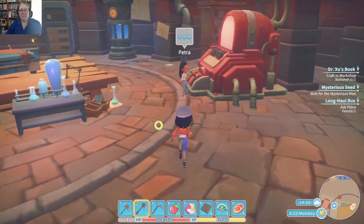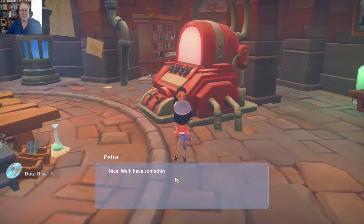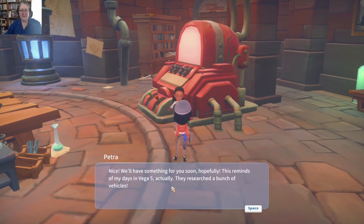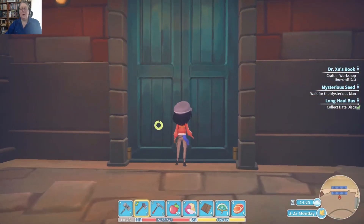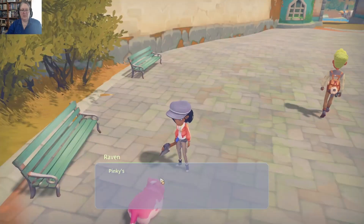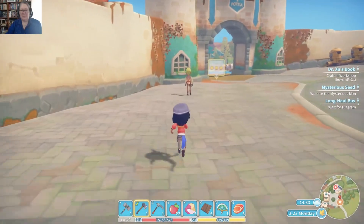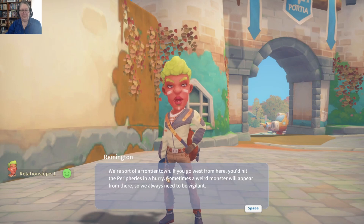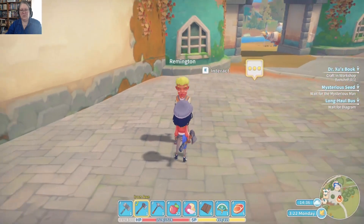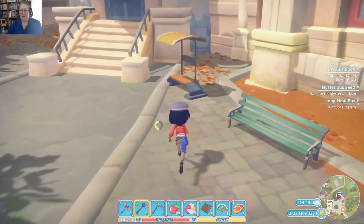'You're not the first to come ask about this — we're already working on it. Still, I need five more data disks to figure out how to extend the range of the bus. Can you find these for me?' I can do that for you. 'This reminds me of my days in Vega Five — actually, they researched a bunch of vehicles.' That's right — Petra comes from Vega Five. Oh no, Pinky is going to wake Mint up if she keeps purring. I didn't expect that mission! 'Hey, we're sort of a frontier town.' I need to make you some belts.